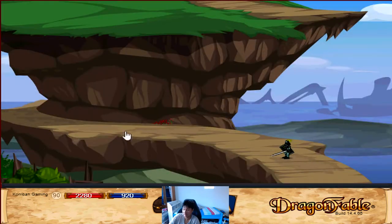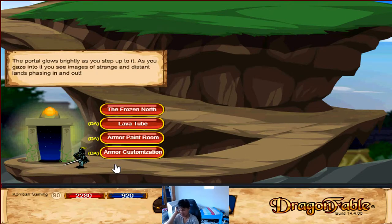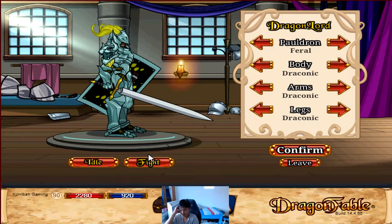You're supposed to run all the way here, and this is one part of the game that hasn't changed at all — the scenery, the running, everything. The hill all the way up towards the Guardian Tower. But before you reach the top, at the halfway mark, there's a portal here and you're supposed to go inside. I believe this is new — I know the armor paint room has been there since the beginning, but I don't remember the armor customization ever being there.